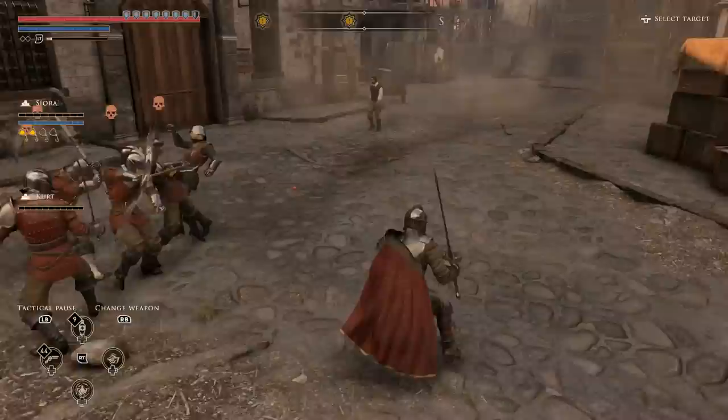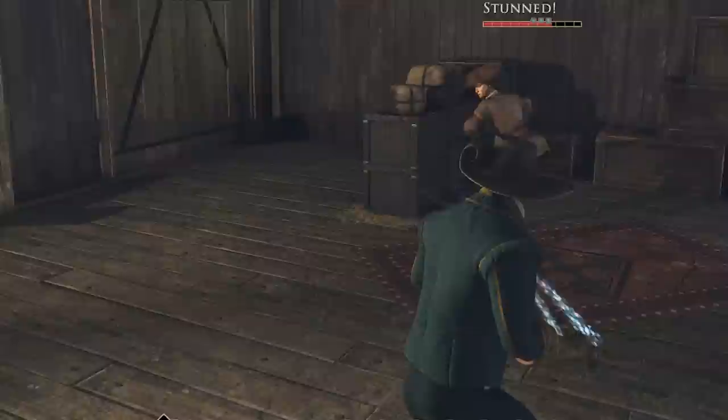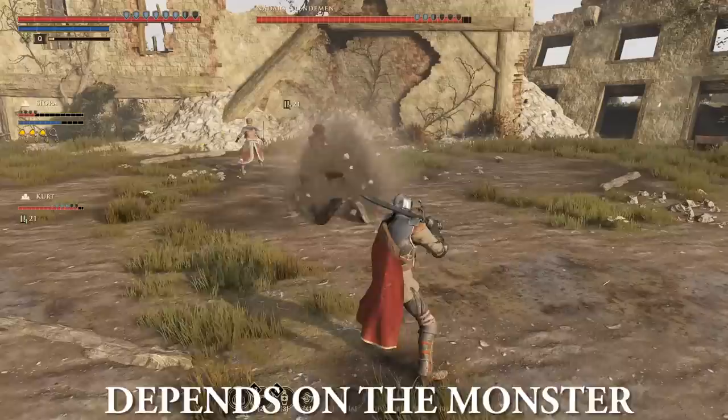Magic parry works a bit differently — even though it's called magic parry, you can only block with it. There is no counterattack like when using melee weapons. Blocking with magic does seem more fluid in some cases. Blocking attacks from bosses works too — you won't take any damage, but you'll usually be knocked down.